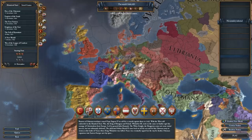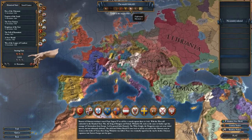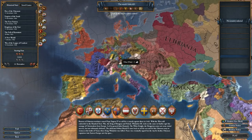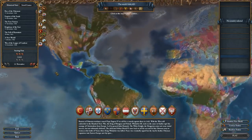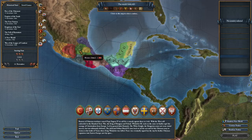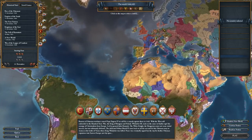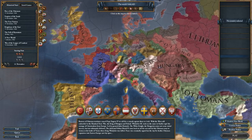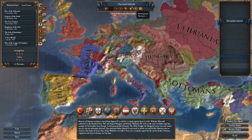If you go to single player, you'll see tons and tons of different countries that you can select from. The timeline of EU4 is from 1444 until 1821, and across this whole timeline you'll be able to pick any nation in the world. So if you fancy playing the Inca or the Aztec, you can do that — try to fend off the European invaders. There are tons of countries you can pick in Europe as well, and there are some handy bookmarks the developers have put in here, like Rise of the Ultimates, the standard 1444.